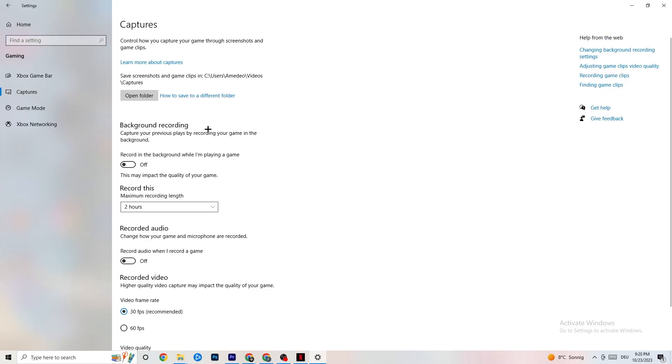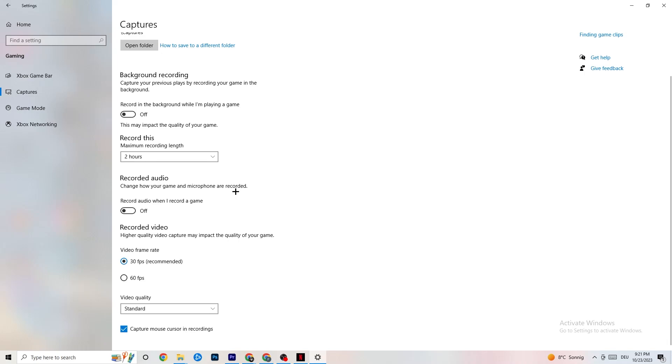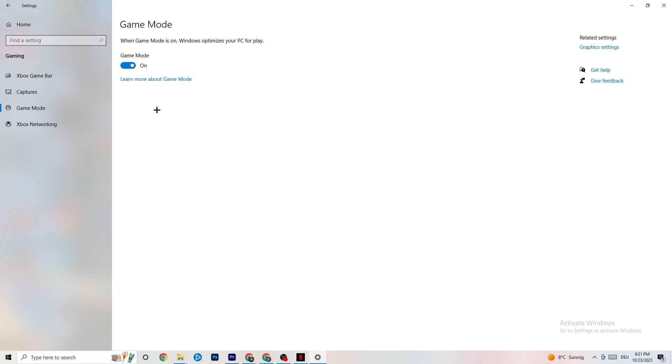Next, go to Captures, then find Background Recording — 'Record in the background while I'm playing a game' — and turn this off. If this is on, it's no wonder you're having FPS drops, freezing, or stuttering, because recording sucks a lot of performance. On low-end PCs this causes crashes and stuttering. Also turn off Record Audio — it also drains performance. If you want to record, use another program like OBS, not Windows.